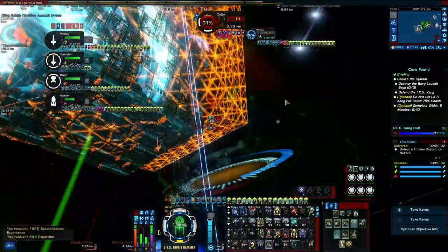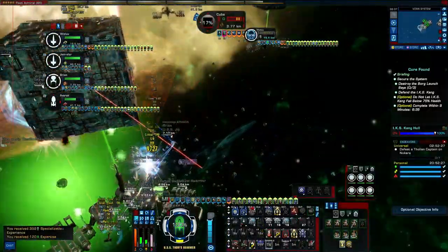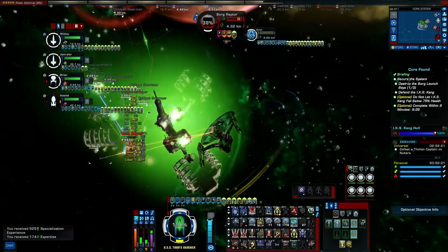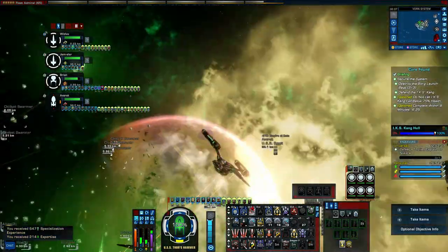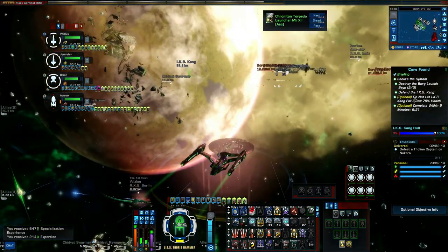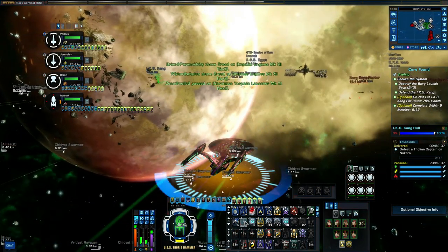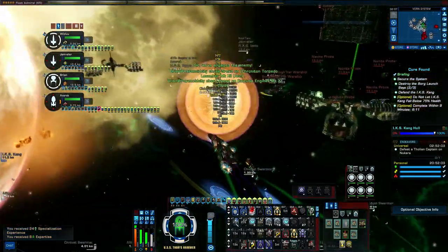You can also see on the right hand side what your optionals are. All of them are conditional on you getting the optionals for extra dilithium, reputation marks and stuff like that. Like with most TFOs, just shoot all the enemies as much as you possibly can and you'll be able to achieve your goal.